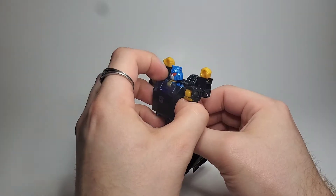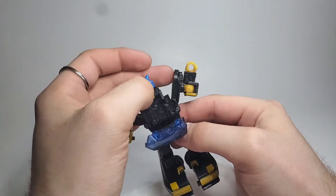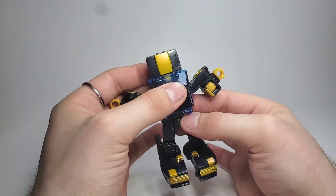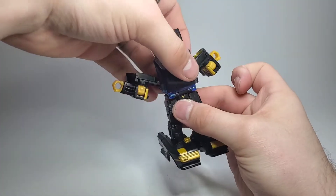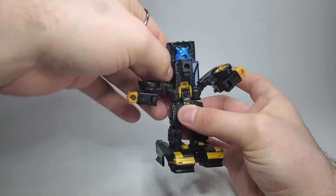Then you can open up his whole chest panel here and get his arms off to the side. Flip up the hood and close that chest panel back down. Then take him at the waist and spin him all the way around — that will allow this joint to collapse.